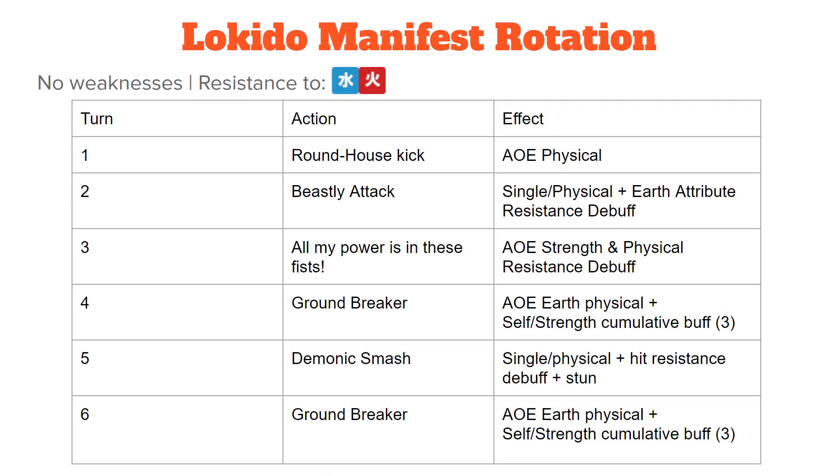Here's Lokito's manifest rotation. Like all manifest fights, there are no weaknesses, but he is resistant to water and fire. Out of his six moves, all of them consist of AoE physical, single target, or earth attribute attacks and debuffs. Plan accordingly to his debuff rotation on turns two and three — he even has a hit resistance debuff on turn five — and he gives himself some physical strength buffs during turns three, four, and six.